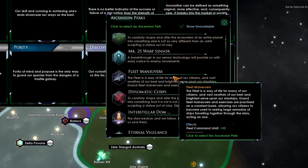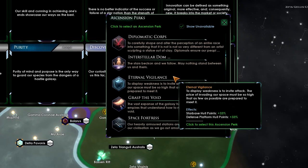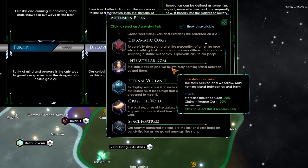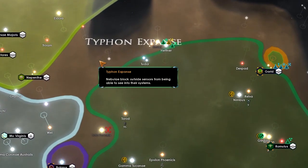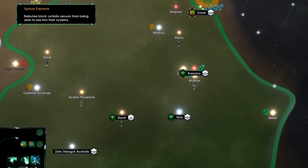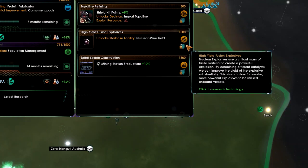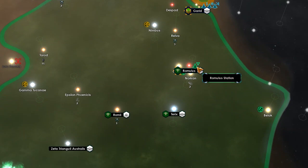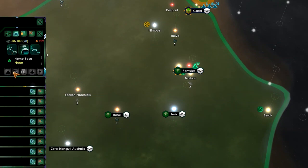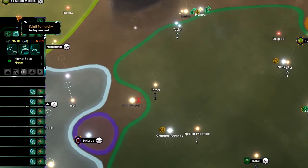For our ascension perk, let's go for Interstellar Dominion — that will help us expand right now. New research: let's go for the shield hit points increase. Closed borders from the Synthi Patriarchy — understood. Why don't we do the trick again of buying alloys?